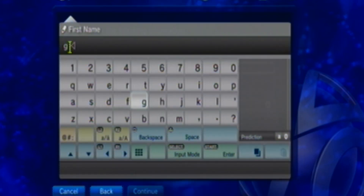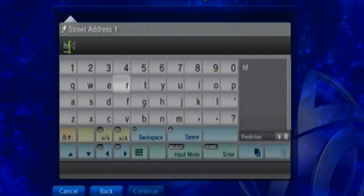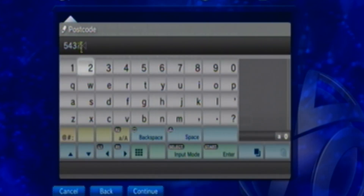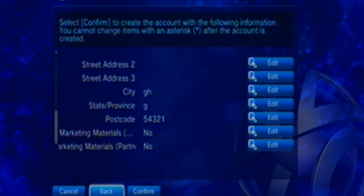For first name, you can do what you want — just put in something random. For gender, put male. This stuff really doesn't matter. You just want to get past this part as fast as possible, to be honest. You can put whatever you want. I just put a bunch of random stuff, and you don't want to click any of the optional extras because I don't want any of them. You want to go all the way to the bottom and hit confirm.